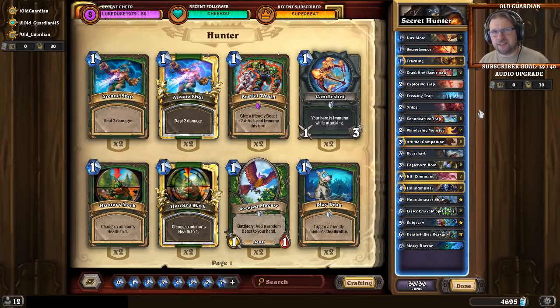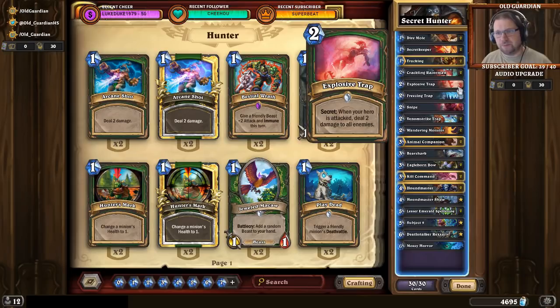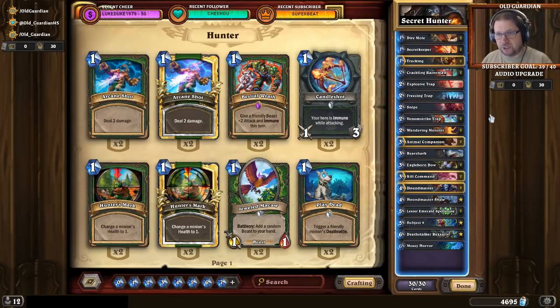Overall I feel that this deck is a little bit draw dependent, and it requires careful tailoring for your specific meta game, because there are a number of flex slots. Basically all the secrets can be switched around. There's Rat Trap and Snake Trap not being used here, some of these could be in two copies, and Mossy Horror is a tech card. So there is room to take this deck to your specific meta.